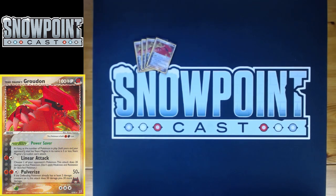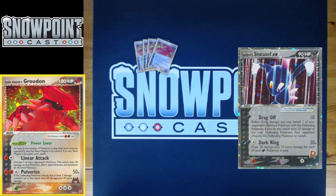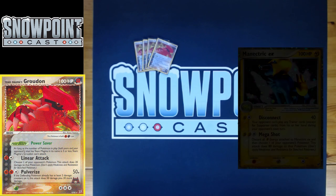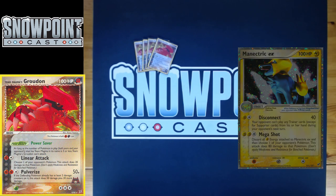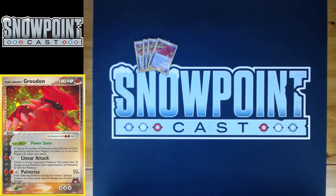Starting off with four Team Magma's Groudon — it's your main attacker. Team Magma's Groudon is both Fighting and Dark type, so those are two pretty solid weaknesses to hit in this meta. Banette ex you hit for Dark weakness, and Dragtrode you hit for Fighting. There's a lot of Fighting-weak stuff in this format, as well as some Dark-weak stuff, so definitely some clutch weaknesses to hit. The dual typing is kind of cool. Three retreat, which is pretty hefty — you're not really retreating this guy. Weakness to Grass.